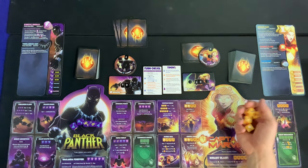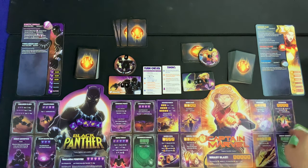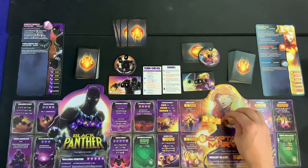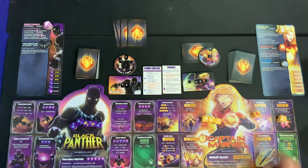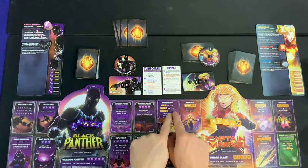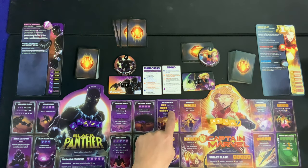Now we go to the offensive roll phase — roll five dice trying to get a Yahtzee, but there are lots of other things to aim for too. We rolled two blues and three whites — a decent start. Going for Photon Punch, trying to get more whites. We got four whites and a blue, which means we're dealing six blockable damage to Black Panther.